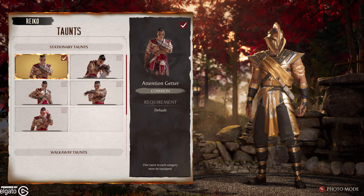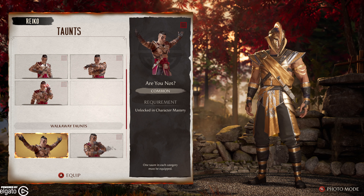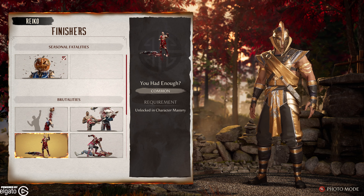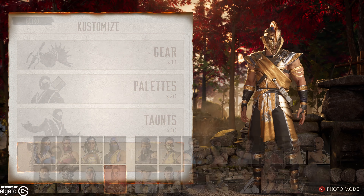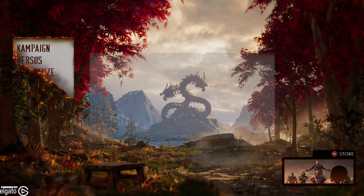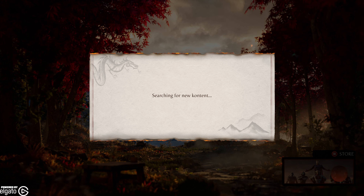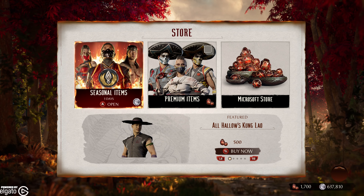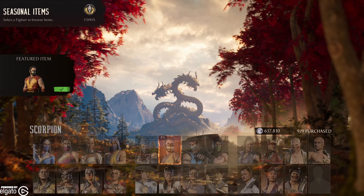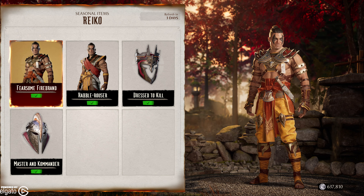He's got all these different taunts — I wish you could actually preview them here. You can equip them, but I wish you could actually press a button and see them. And of course he's got all the finishers. This actual store ends in three days, so hurry up and get it while you can. Otherwise there's gonna be a whole new season two starting in three days — on the 9th, I believe. Season of the Spectre will end.